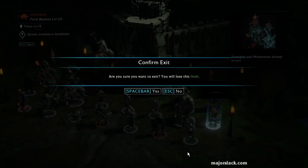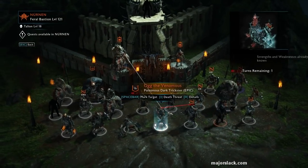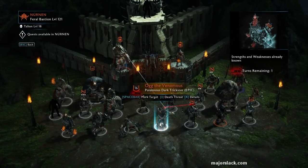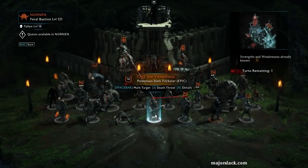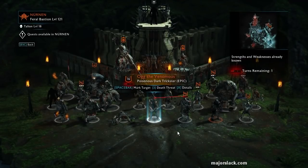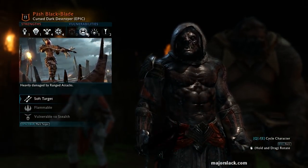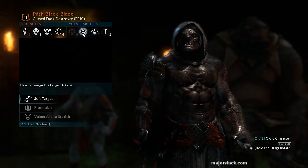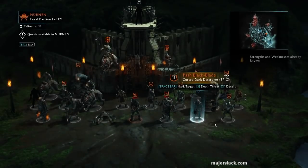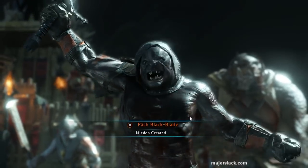That's it, that's the intel run. Let's see — death rep — because I don't want to waste this intel. Let's choose somebody really easy. Are you epic? Soft target and flammable. Yeah. You — get right with your maker.